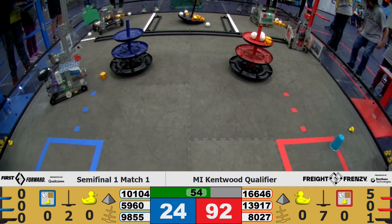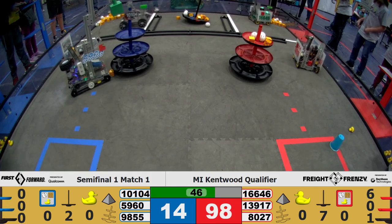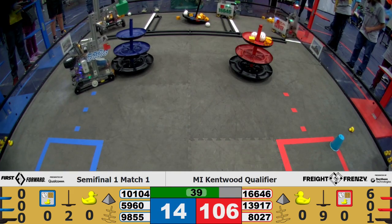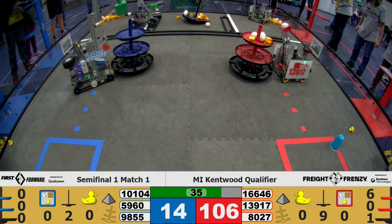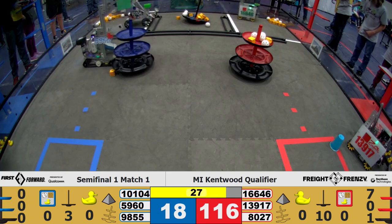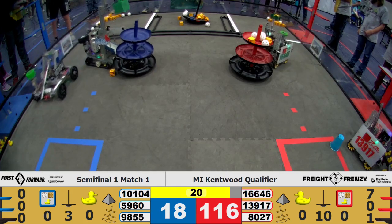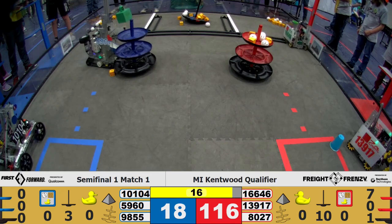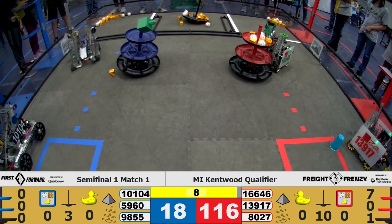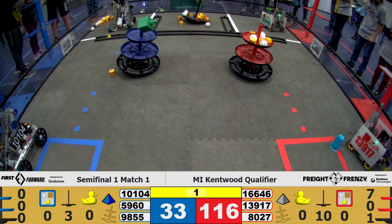16646 drops off to the red side. 5960 prepares for end game. 13917 continues to drop off for the red shipping hub. 16646 doing the same. 10104 at the warehouse trying to pick stuff up. 13917 another one, and they even have it balanced. We have now entered end game. Zubatix 13917 at the carousel, quickly dropping those ducks to the ground. And 10104 trying to do the same. 5960 working to place their shipping element successfully. 16646 continuing to pick up those elements. And 5960 successfully parked in the warehouse.